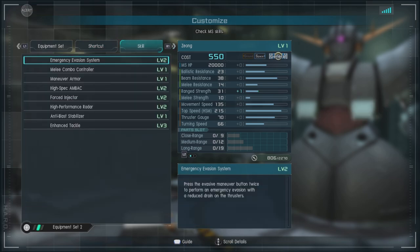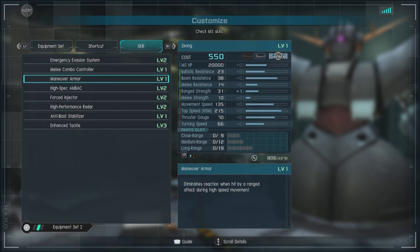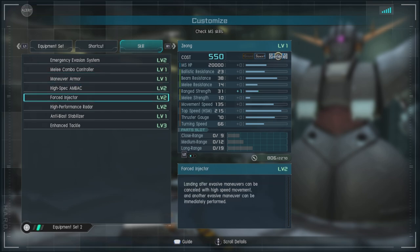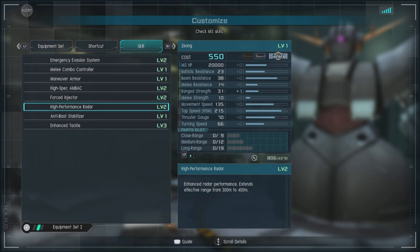For skills, we have Emergency Evasion System level 2, Melee Combo Controller, Maneuver Armor, High Spec Amback level 2, Forced Injector level 2 — which is always nice — High Performance Radar level 2, Anti-Blast Stabilizer, and Enhanced Tackle level 3.